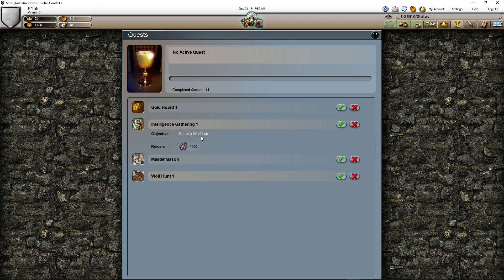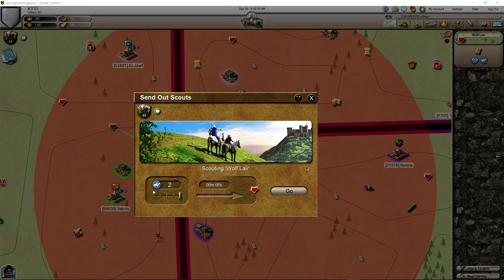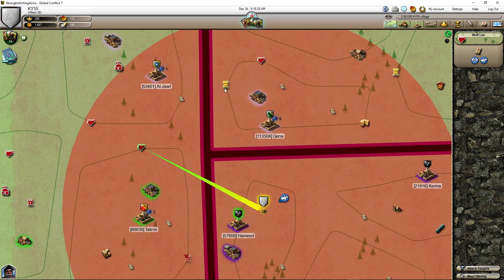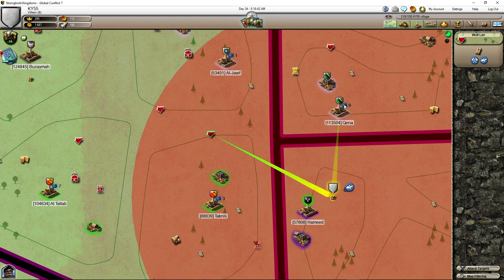Another quest we can do is scout a wolf lair. I can send because it's far out — this is the closest one. You can send with just one scout; we should be okay sometimes, but when they're big, sometimes one can die. When you scout the gold castle, they never die, but for wolf lairs there's maybe a two or three percent chance they can die if it's a big one.